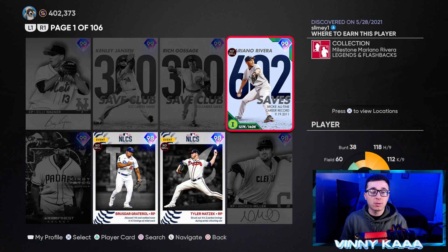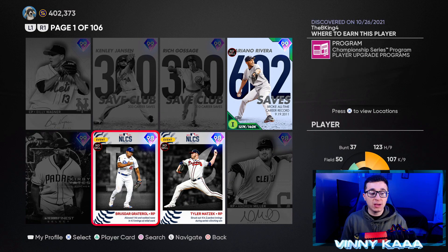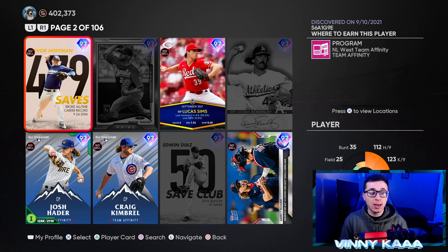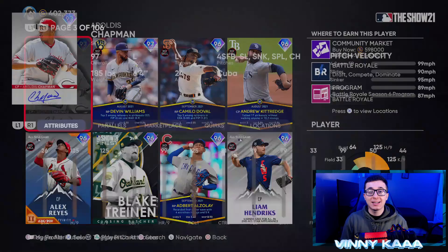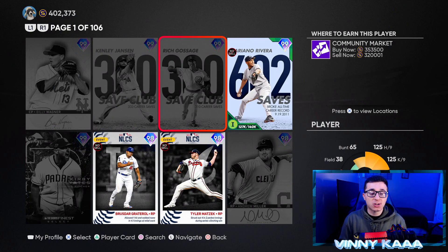For the bullpen, 99 Goose Gossage and Jansen are going to be in everybody's bullpen — those 99 overall righties are really hard to replace. Aroldis Chapman is actually the best lefty in the game with outlier, max per nine stats, decent control, and excellent break — then Billy Wagner, then Andrew Miller. Those three lefties should definitely be in your bullpen. Trevor Hoffman is really good, and Devin Williams has nasty break. The new 99 Kirby wouldn't be endgame — doesn't have the best pitch selection, no outlier, and not the best control. The bullpen is difficult because you need eight guys and there are constantly new options.